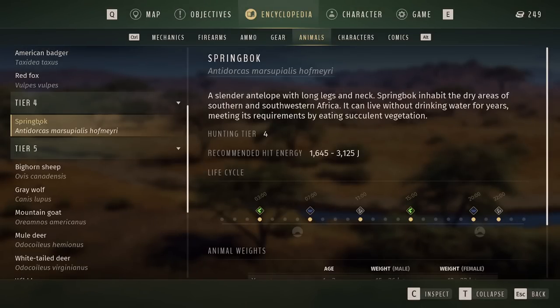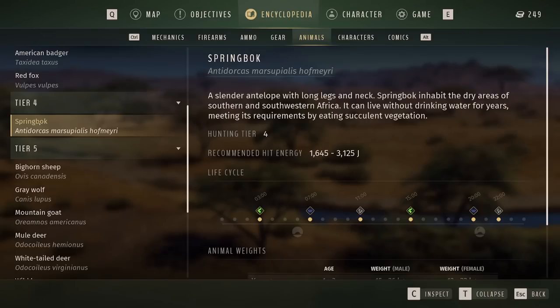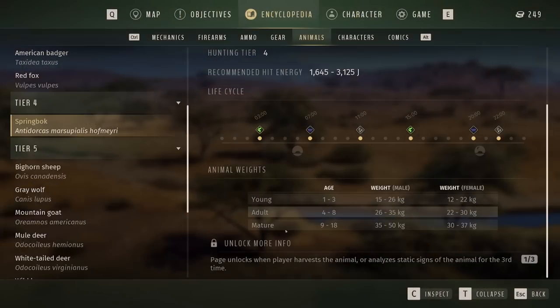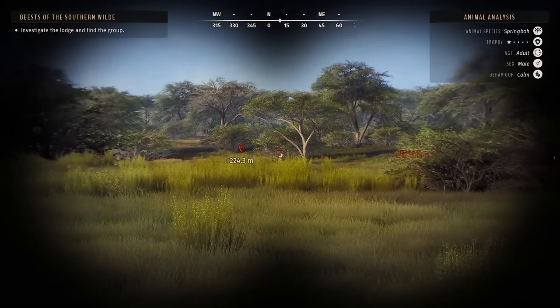Not the greatest shots but we did get him down. He was just a one-star male and we're gonna sell him for $153. Now we have springbok in the encyclopedia. Springbok start to drink at 7 o'clock, rest at 11, feed at 15:00 and 3 a.m., then drink again at 2:00 in the evening. A mature springbok is 9 to 18 years old and weighs between 35 and 50 kilograms for a male.